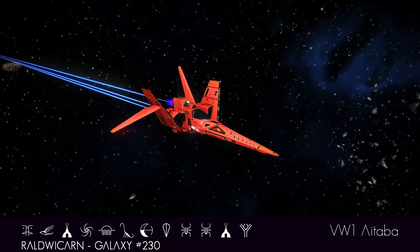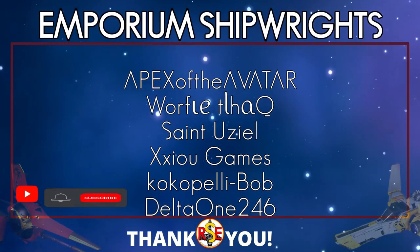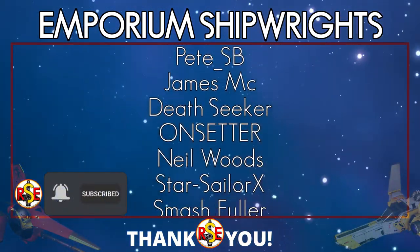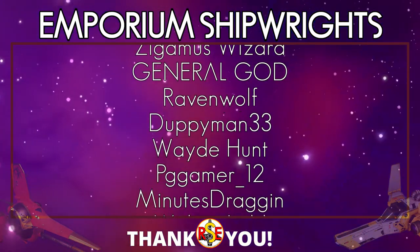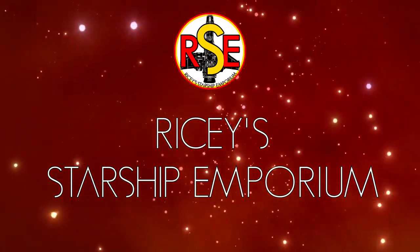So there we have the VW-1 ITABA — the manifestation of the devil. Ultimate evil. Let me know what you think down in the comments. If you'd like to join my fabulous subscribers, please feel free to click the button and hit the bell. If you'd like to buy me a brew, there's a link down below. And I'd like to say a huge thank you to my members whose generosity really helps to keep the Emporium going. Thank you for stopping by, and I'll see you next time.